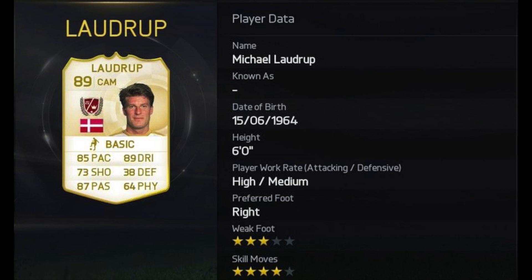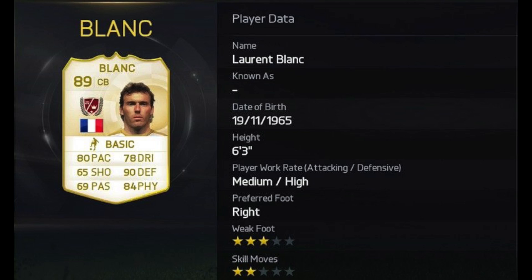And then in seventh place guys, we have got Laurent Blanc — 89 rated, 80 pace, 90 defending, 84 physical. Holy moly. Imagine him and Desailly as a centre back pairing. Holy shit, that will be so good.